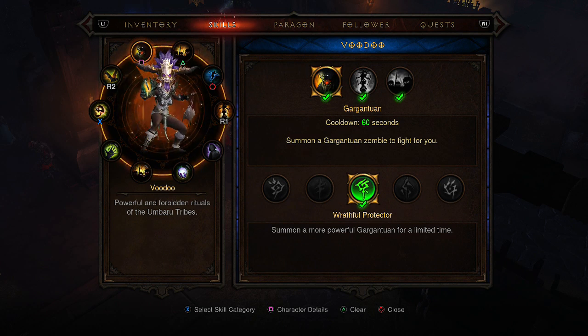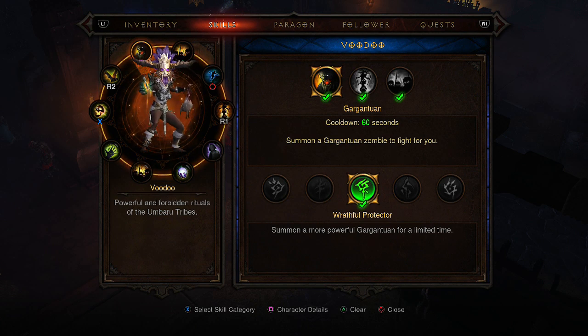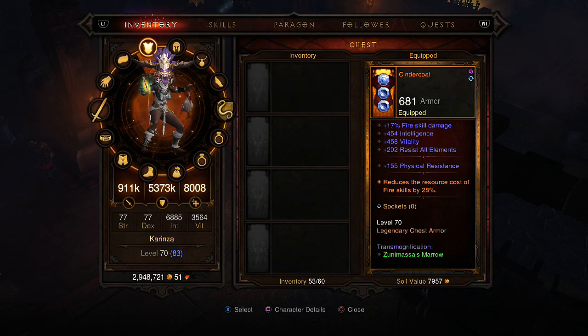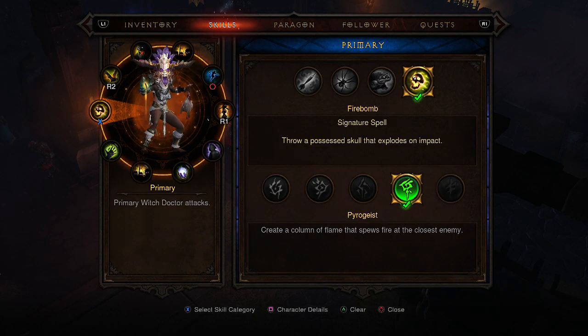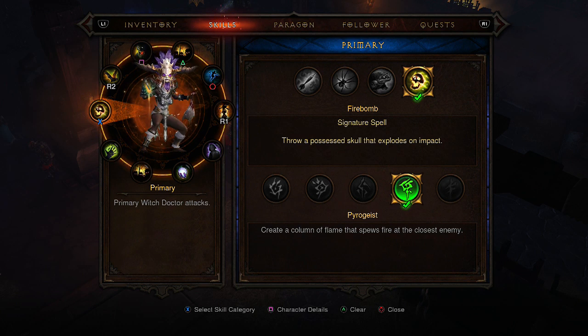On Square I've got Gargantuan with Wrathful Protector. Originally this Witch Doctor was going to be a pet build, but luckily enough I got rolled a Cindercoat from Kadala, so I wanted to make a fire build — that's where this comes into play. I just wanted to add Gargantuan for more damage; this can do 15 million crits. Eventually I'll get it much higher when I invest time into getting the right equipment for the build.